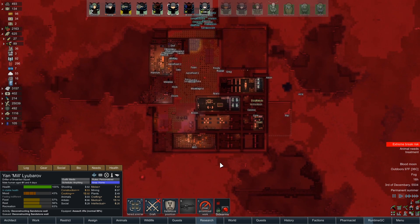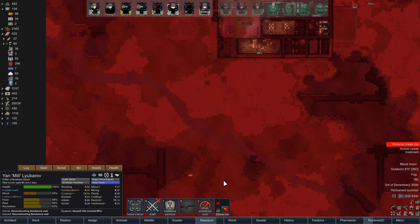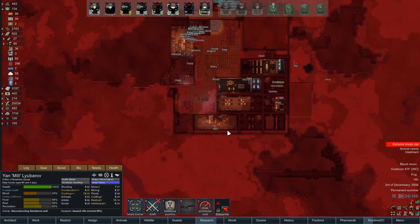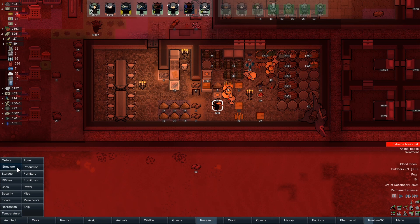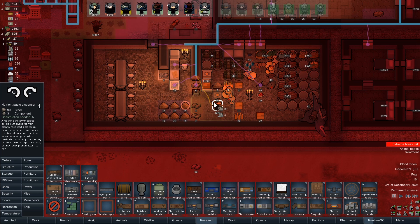If Aerie makes it up here, they should just go fight these people. They might kill Aerie, and that would be annoying. Oh no, you're much faster than them. Okay, good. And now I need you to make the dreaded nutrient paste dispenser. Dun dun dun. Dreaded for you guys — my colonists — I think it's hilarious.